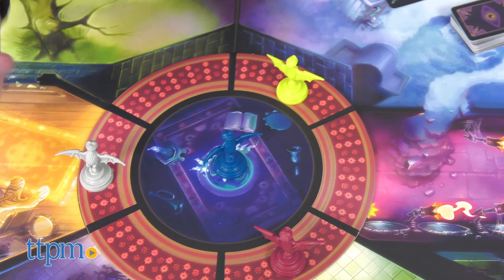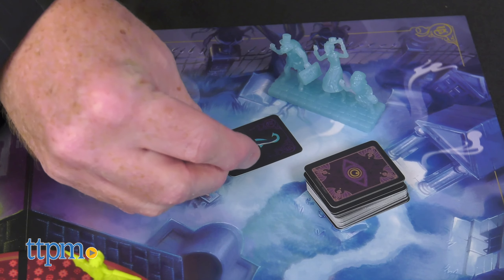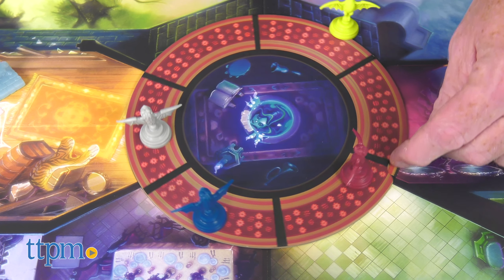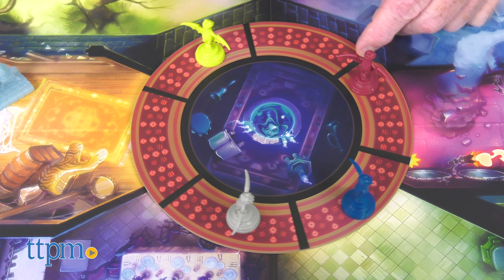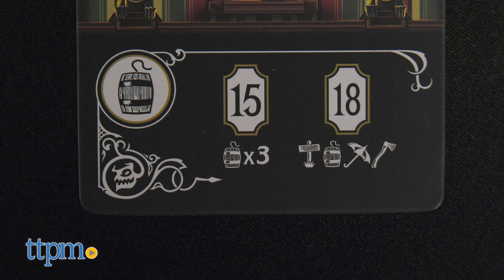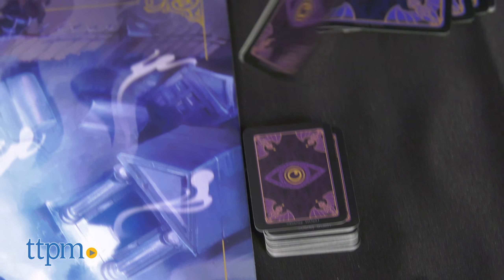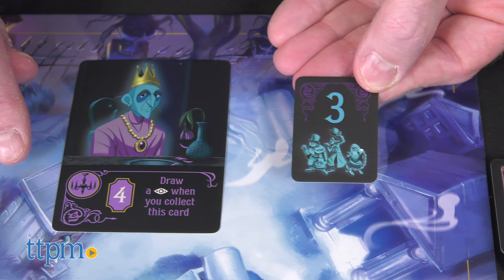When players are in a room with these three tagalongs, they must draw a haunt card. Move around the mansion by rotating the endless hallway around Madame Leota's seance room, collecting ghost cards, which are worth different point values. The ghost cards are for getting points, but the haunt cards are for guests losing points.